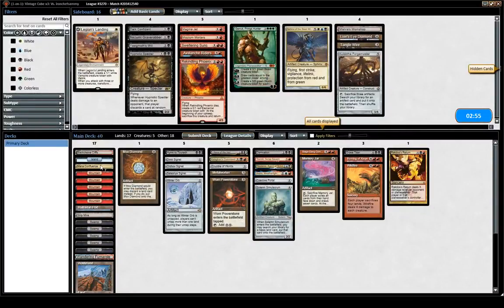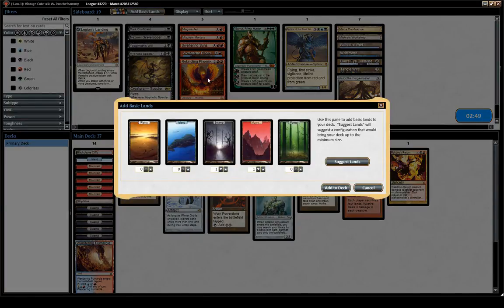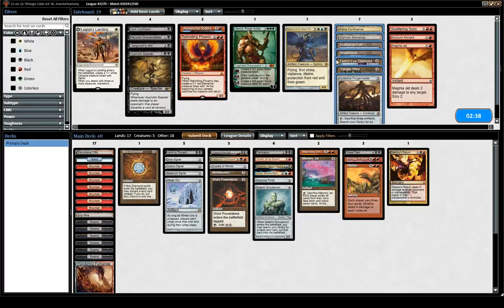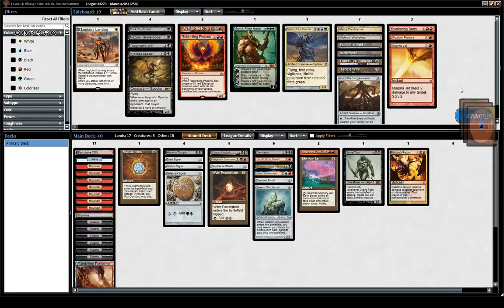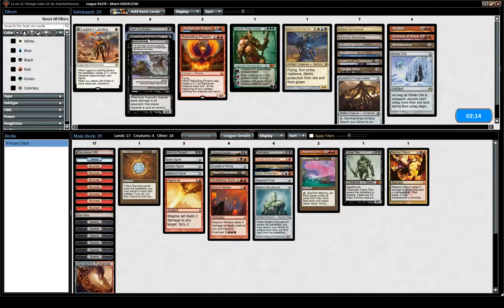Okay, I'm gonna remove Mana Confluence, Wasteland, Resetland Port. Bring in three basics. Then gonna bring all these things in. We can't really cast the Sphinx — I guess we could try Forge Master plus Sphinx, but that doesn't seem great. The Burnings are pretty bad. Metal Worker is pretty bad and Winter Orb is horrendous. Grave Robber is an early blocker, I guess. Not great, but Phoenix might be fine.